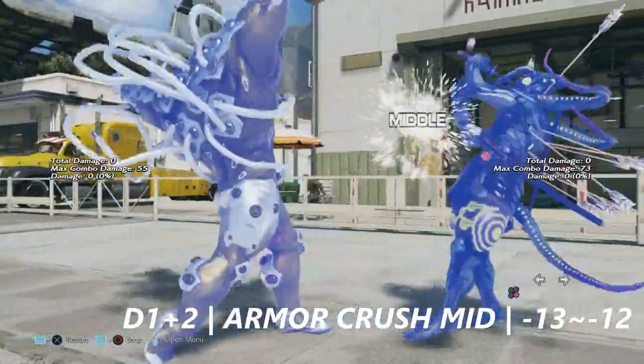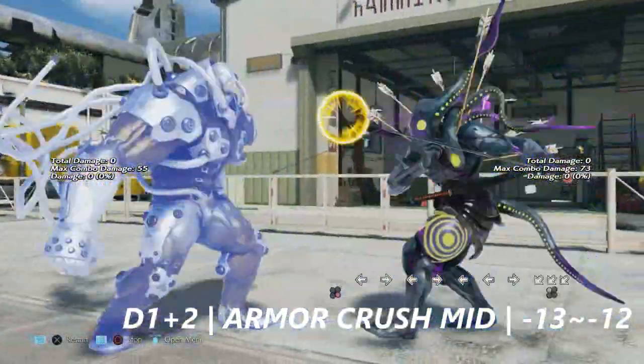Down 1+2 is an armor crush mid. This move is negative 13 to negative 12 on block.